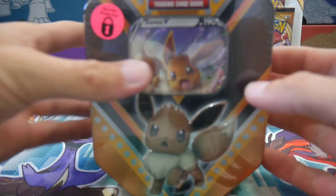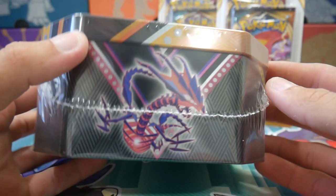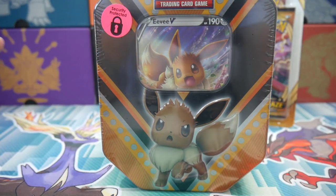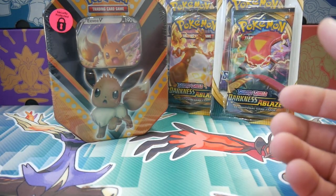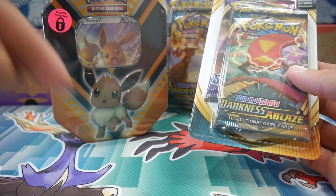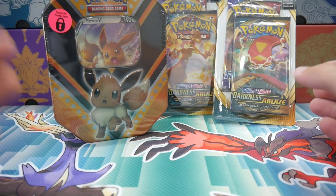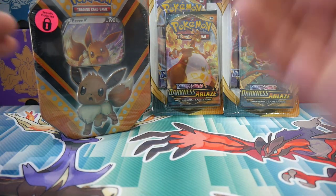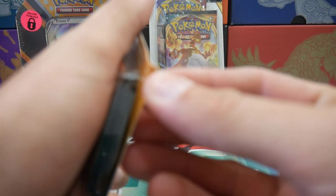This one has four packs — it's an Eevee tin. I have never seen these before. They came out with a Pikachu tin, an Eevee tin, and an Eternatus tin as well. I found the Eevee one but couldn't find any of the others. I got this one for $40 — it's quite expensive in Australia. To bring down the cost of the opening, let's open up these $6 blister bonus packs as well. In total we'll have eight packs to open and hopefully we can get a Charizard of some sort.